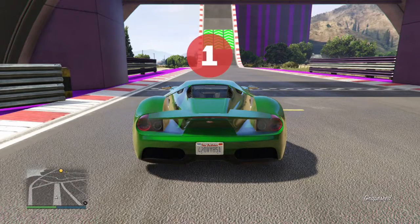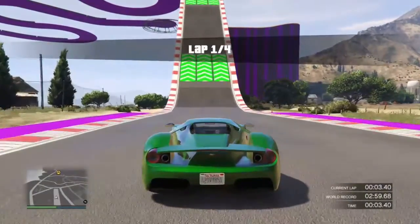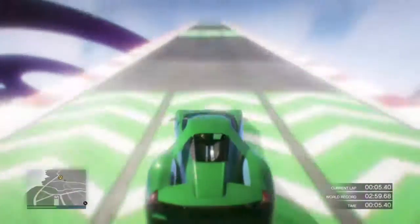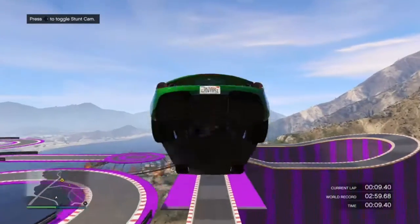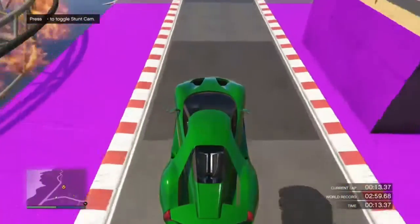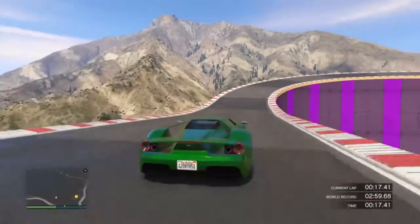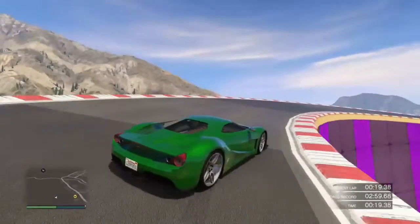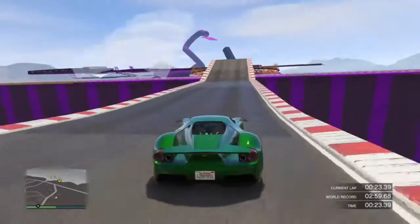Yo, what is going on guys? It's your boy Gamer4Life and I'm back with another GTA 5 Online video here on my channel. In today's video, I am showing you guys how to create this green dope modded outfit using clothing glitches after the most recent latest patch of 1.39. If you guys enjoy today's video, please leave a like and subscribe. I would really appreciate it and it would really help out my channel a lot.